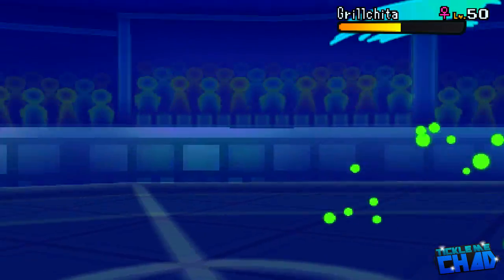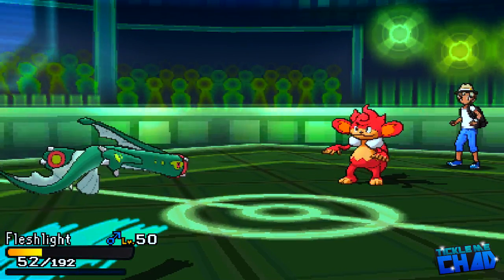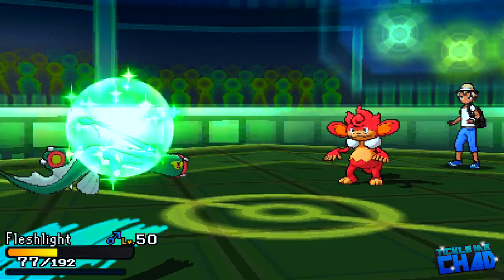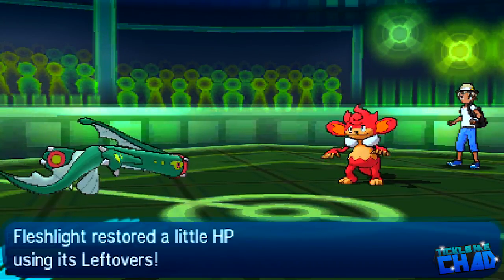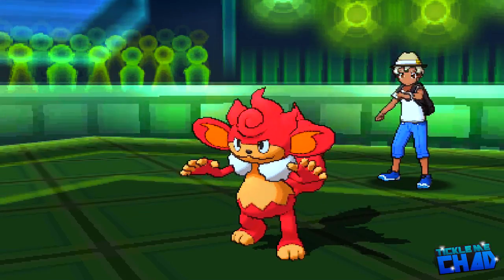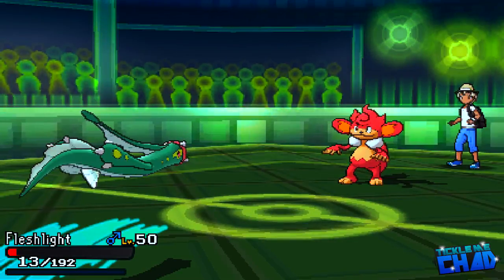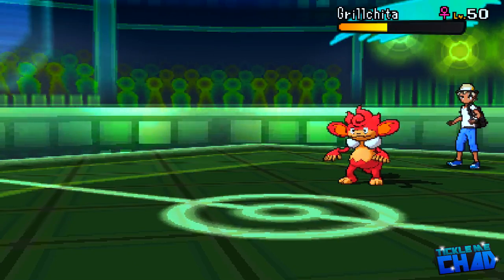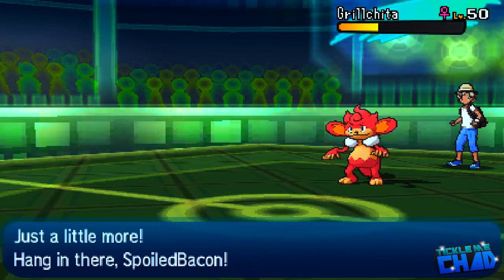I'm going to go for a Drain Punch here, and I was honestly thinking it would do a little bit more, because I know these elemental monkeys are pretty paper frail. But it does a little bit less than I would have liked. That's okay because honestly I don't think I really need my Electros too much in this battle. He's going to be able to kill me off with another Flamethrower. I don't really need my Electros too much this battle, so it's kind of whatever.